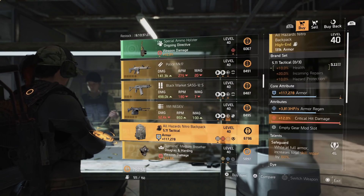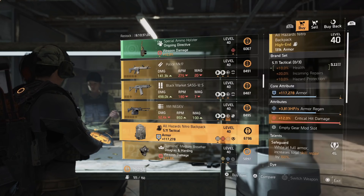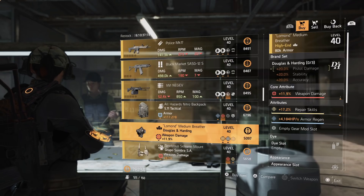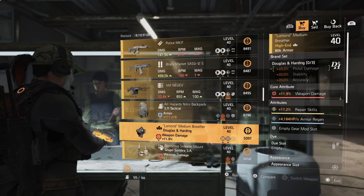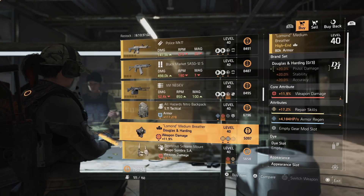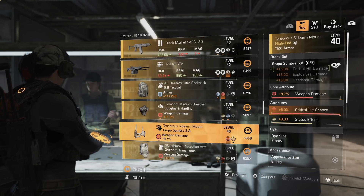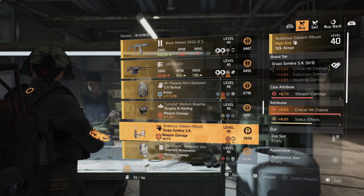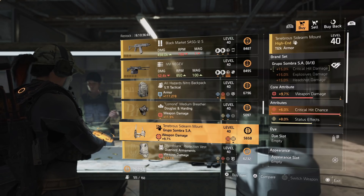There is a 511 Tactical backpack — another god roll with 12% critical damage that I would throw into my recalibration library. There's a DNH mask with weapon damage, repair skills, and armor regen — if you're building an armor regen build and don't have the punch drunk mask, you could change the repair skills for headshot damage. There's also a Group of Sombra holster with 6% critical hit chance and lots of maxed rolls — change out the status effects for critical hit damage, optimize the weapon damage, and you have a god roll holster.